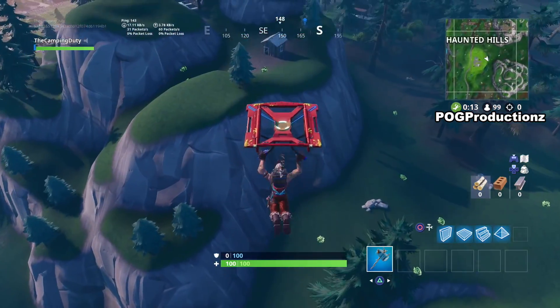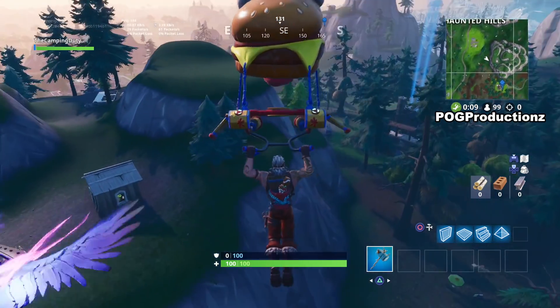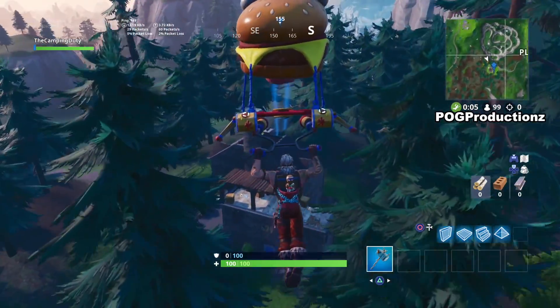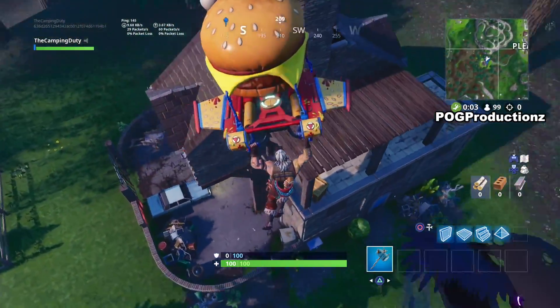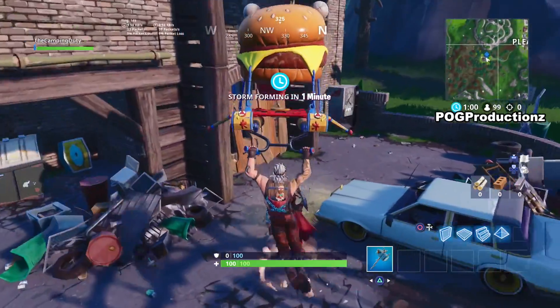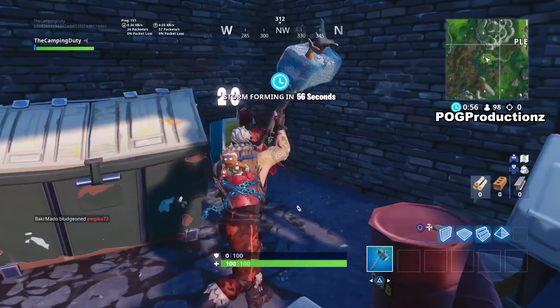Once you land around this area, you're going to see the O letter right there, and you just have to go over there and search it, which is very easy to do. That's pretty much all you have to do for Stage 1. Thank you guys so much for watching, and I'll see you guys in the next video. Bye guys!